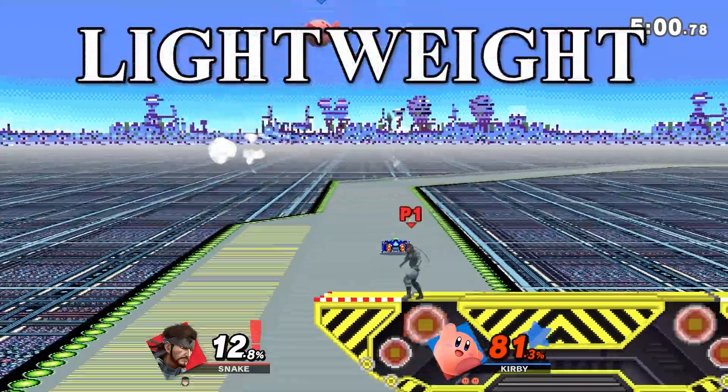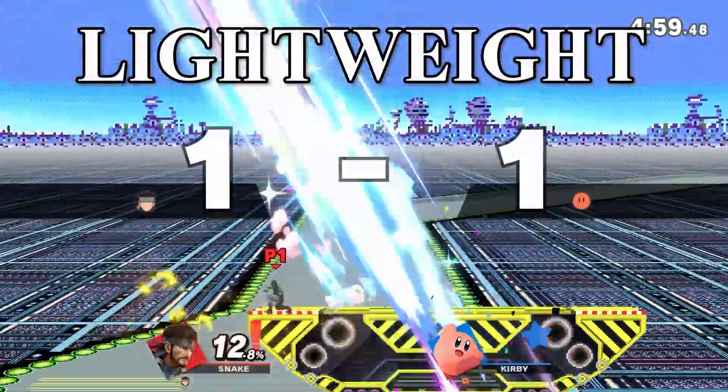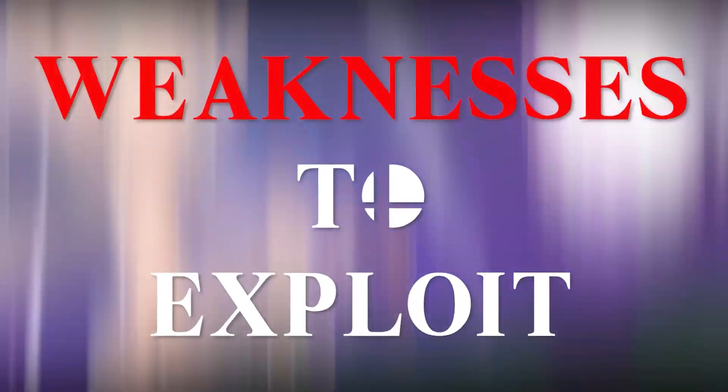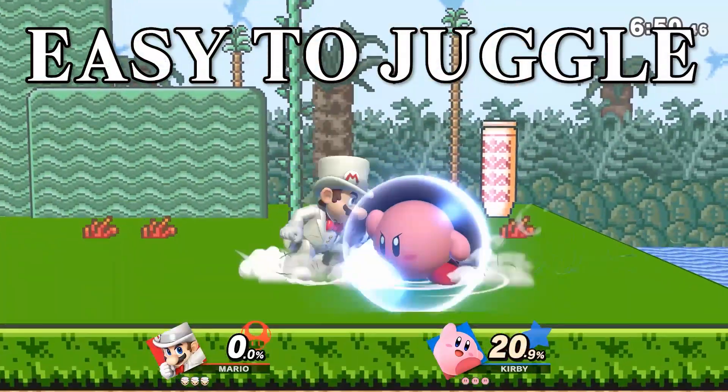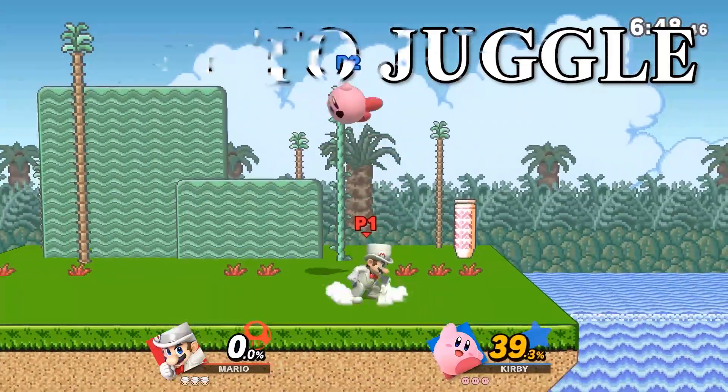Kirby is the 8th lightest character in the game, so he's easy to kill at low percents. Since Kirby is a floaty character, he's easy to juggle. So lay in the combos and don't forget to watch out for that stone.